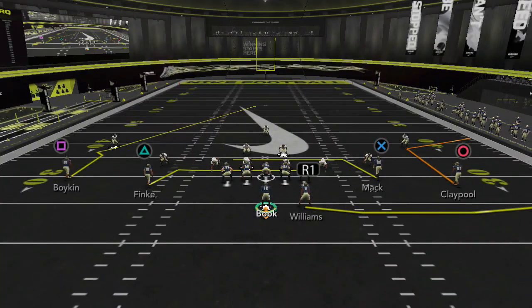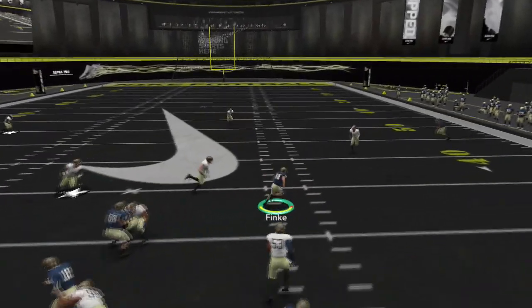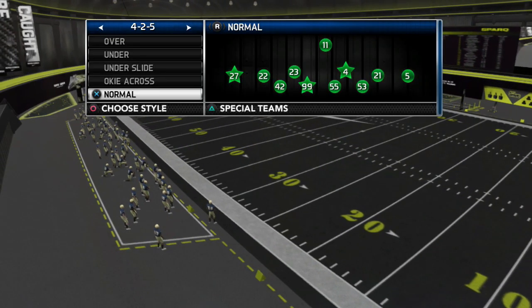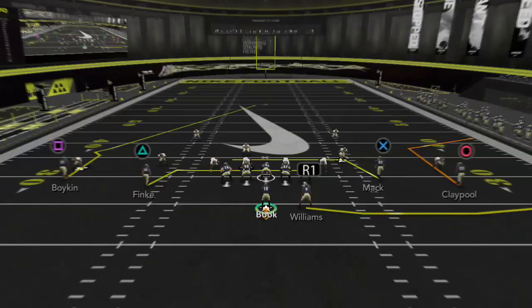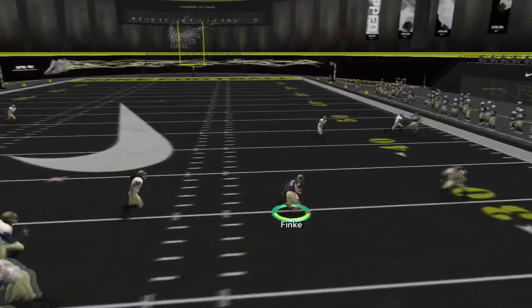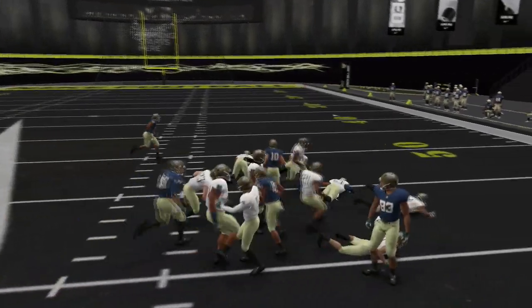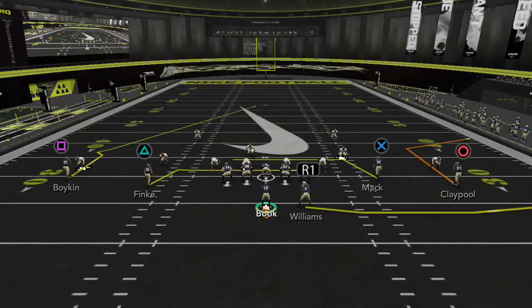Against man coverage — let's go man under — they keep crossing, keep crossing, running away from man. Run the spots against zone, run away from man coverage. That's the core behavior of the mesh concept.